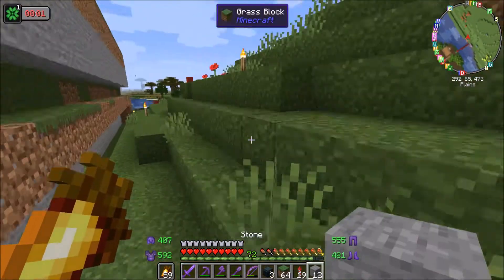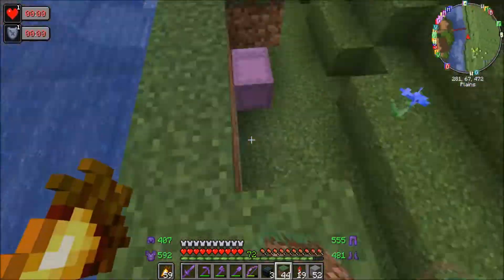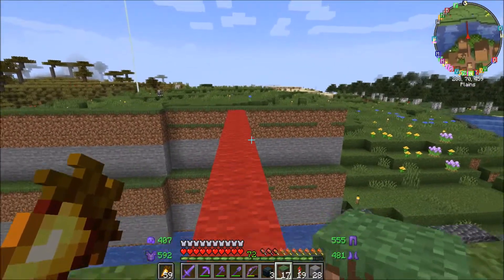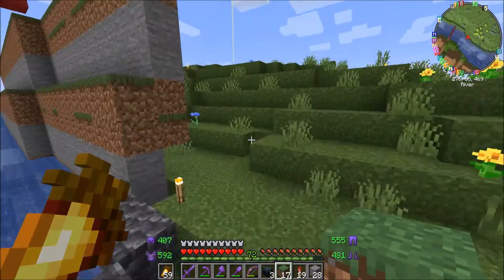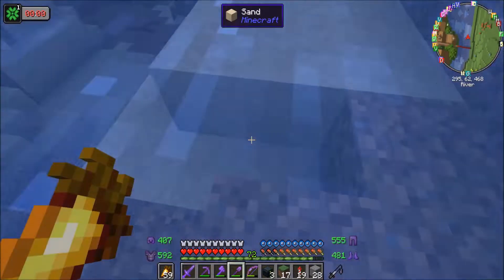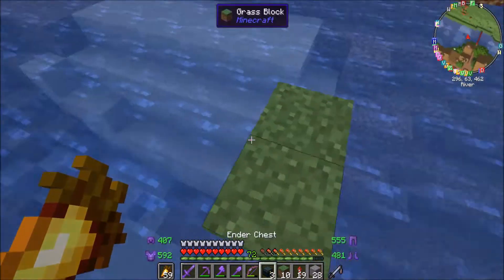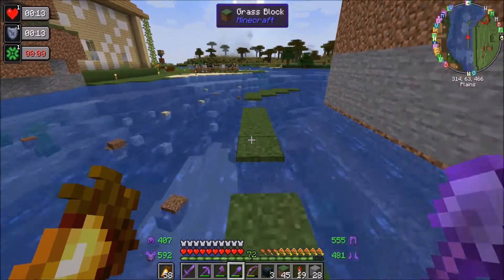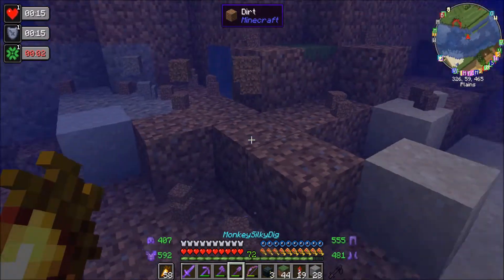We're going to focus on this section next and then do some details on that section. Now we've got the structure to it, which is good. Once this is connected it's going to look much better — I can already see it's looking much better. What I want to do is actually build a nice tower. The base just needs to remove all of this, so you can see I've made some big progress — it's coming along.